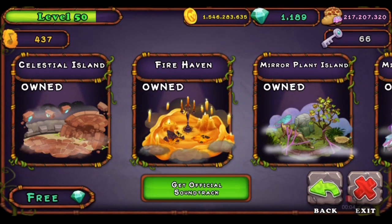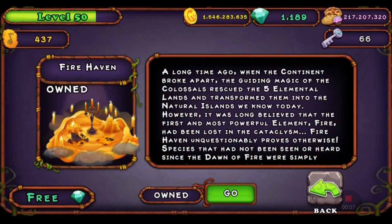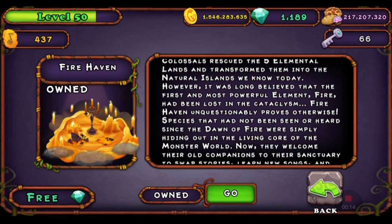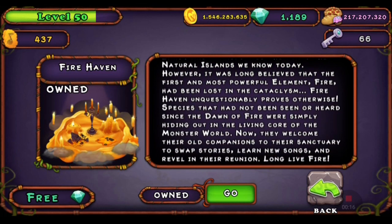Let me read the island's description: 'A long time ago, when the continent broke apart, the guiding magic of the colossals rescued the five elemental lambs and transformed them into the natural islands we know today. However, it was long believed that the first and most powerful element, fire, had been lost in the cataclysm. Fire Haven unquestionably proves otherwise. Species that had not been seen or heard since the Dawn of Fire were simply hiding out in the living core of the monster world. Now they welcome their old companions to their sanctuary to swap stories, learn new songs, and revel in their reunion. Long live fire.'